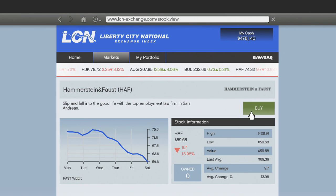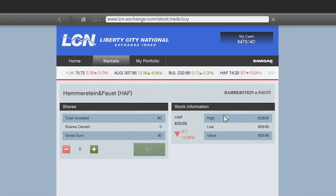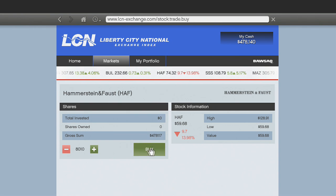As you can see in the top right corner I have just under five hundred thousand dollars, and I'm going to be putting all of that into the stock market. I'm holding down the little green plus button to increase the investment, and I'm going to put all four hundred and seventy thousand dollars into it. Once I'm done I'll click Buy.